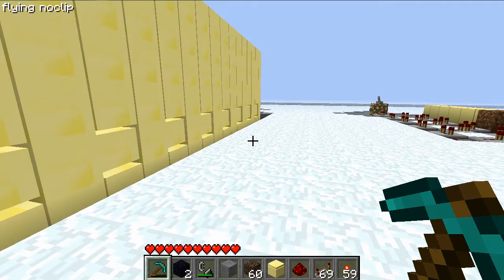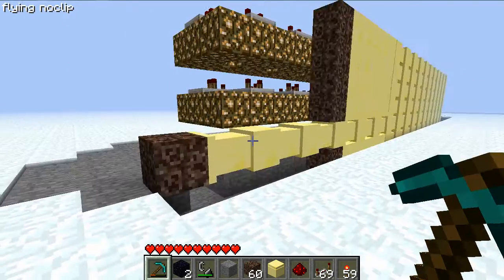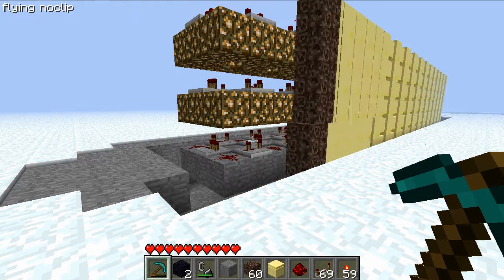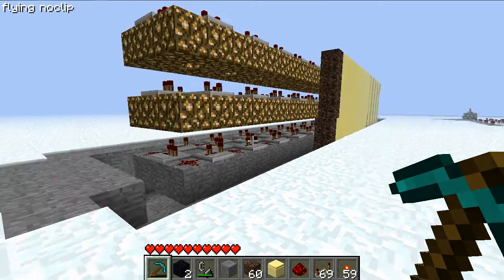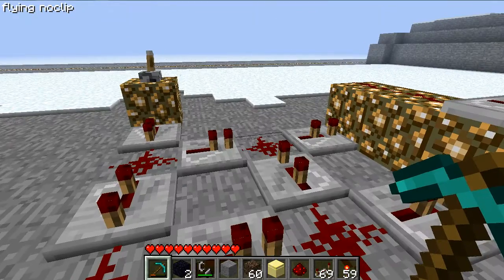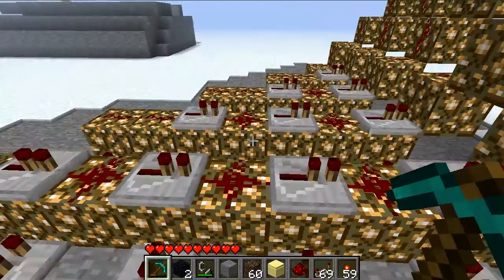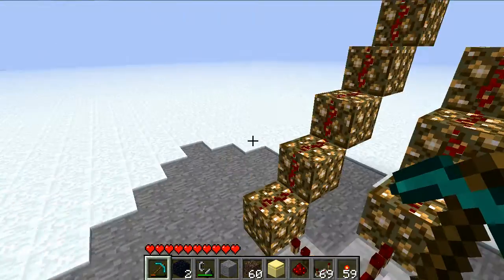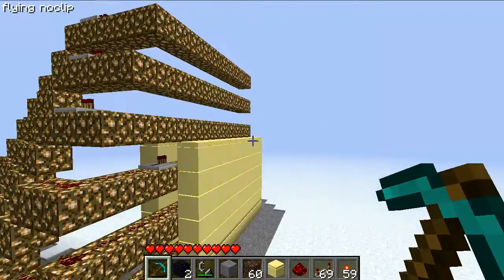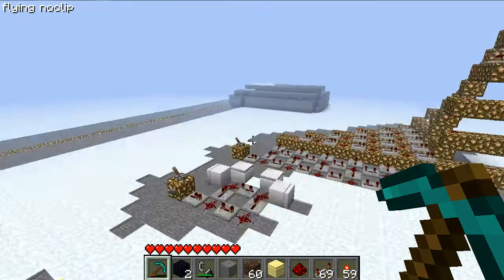Set that to four ticks and it'll fix that problem — some weird glitch with pistons. Like so. And you can even make the design vertical. You just have to run the wires onto rails for vertical purposes, and you can even have pistons on either side of the rail.